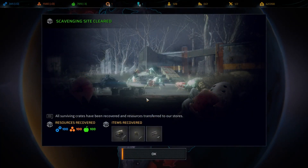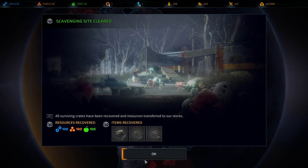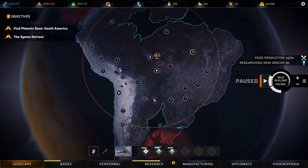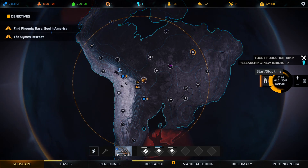Explore area covered by mist. We got those things from the crates - 100 tech, 100 materials, and 100 food. We really can't explore the mist, can't get that close. Let's head back and heal up, let some people rest, and pass a little time.